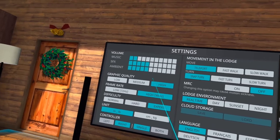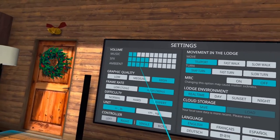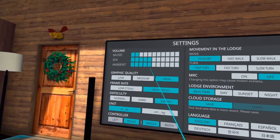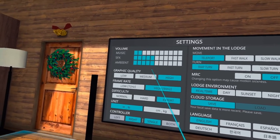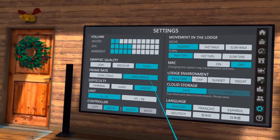The Settings is where you turn your music, sound effects, and ambient noises up and down. I usually keep mine pretty low for video recording. For graphics quality, I always leave mine on high and on 90 hertz.